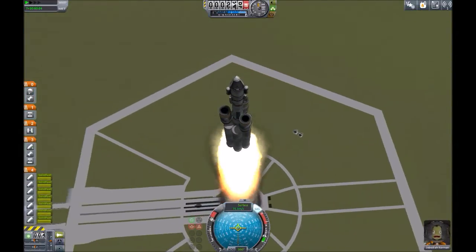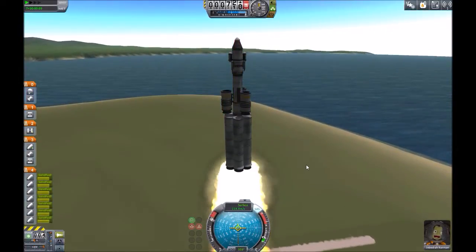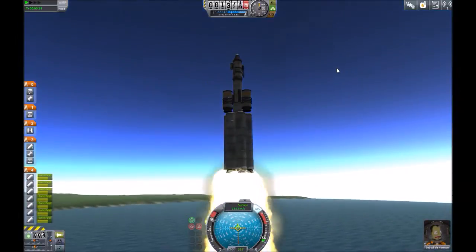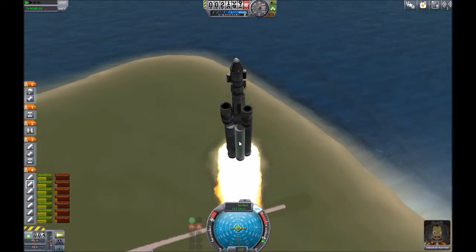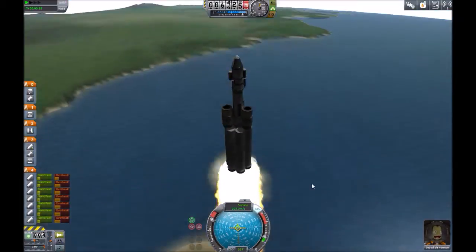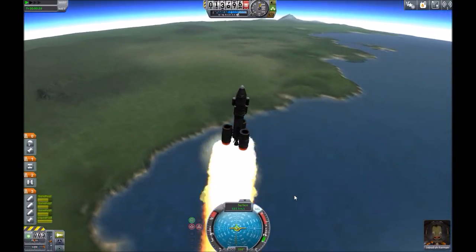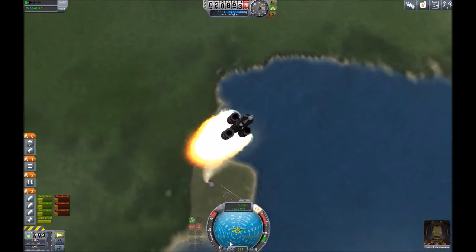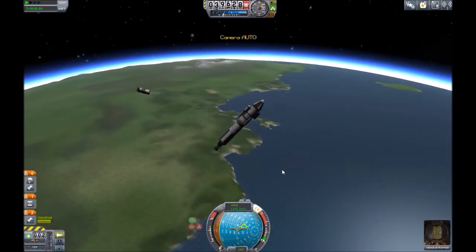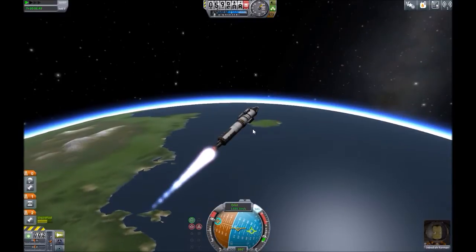Hello guys and welcome back to another episode of Kerbal Space Program. Today we are going to be launching something to the moon for our first ever landing procedure — hopefully come back alive in one piece and retrieve a lot of science to further our tech. You can see me struggling a little bit trying to fly this solid rocket booster into space, and we're going to jettison those now. Now we actually have some control because we're switching over to our liquid engine.